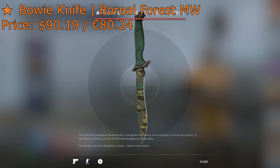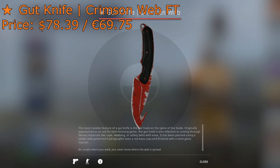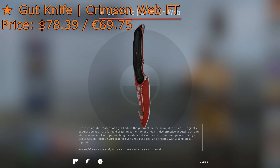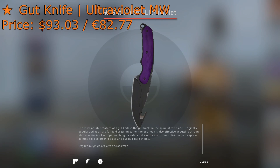But if the Boreal Forest is not one of your favorite patterns, that's completely fine — you can always opt out and get a Gut Knife Crimson Web Field Tested. Now this skin is slightly more beat up, obviously, since it is in the field tested condition, but this skin costs $78.39 on the Steam Market, so you do save $10. And it is in the Crimson Web flavor, so that's a win-win.